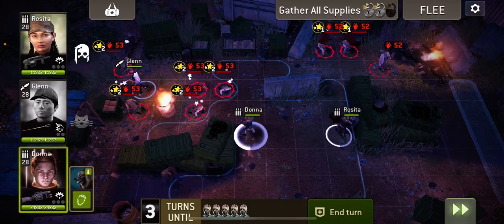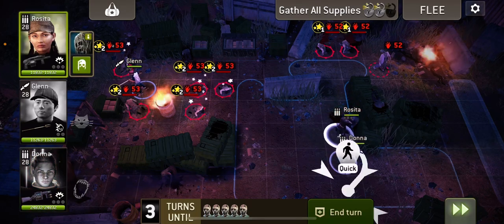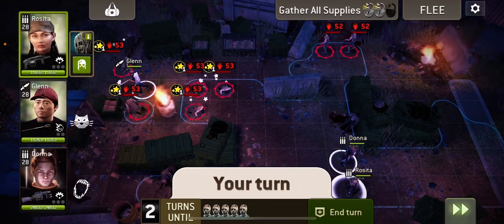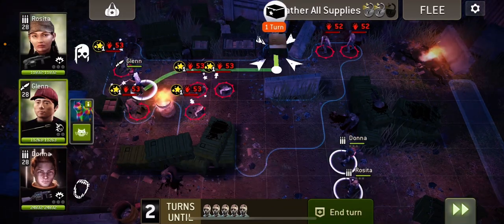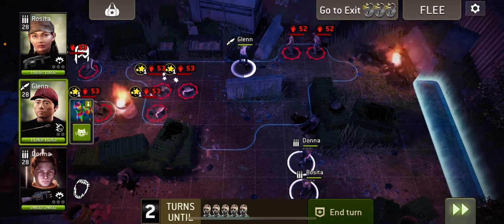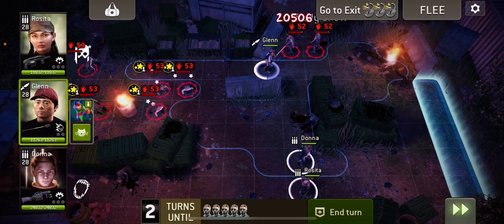I stunned it — even better — and move everyone to the right so we can make a dash for the line. I'm now going to open the box and hit those two, which allows me to run away.